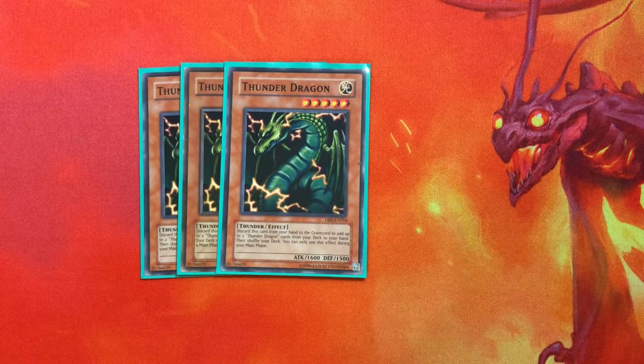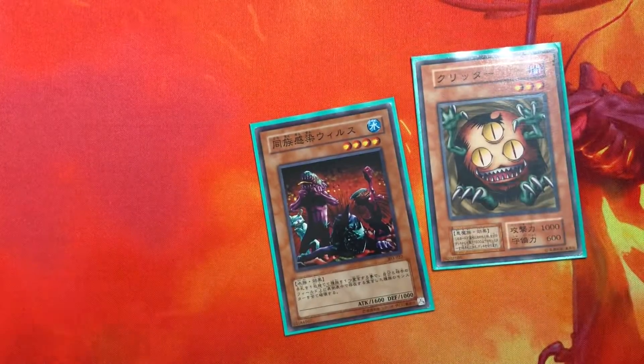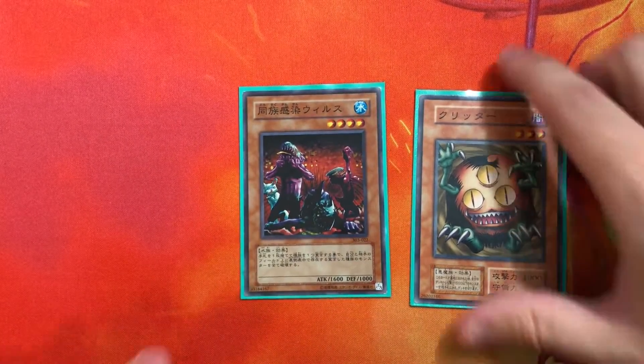...we play triple Thunder Dragon and of course the one Sangan, for basically infinite discard fodder. Then we play Tribe-Infecting Virus and Sangan just to go with our discard fodder, and Sangan searches the whole deck.